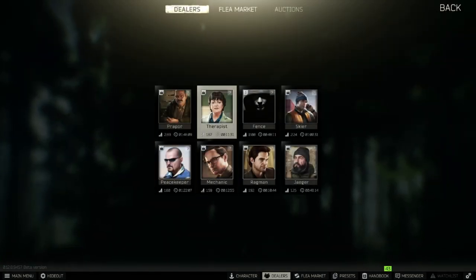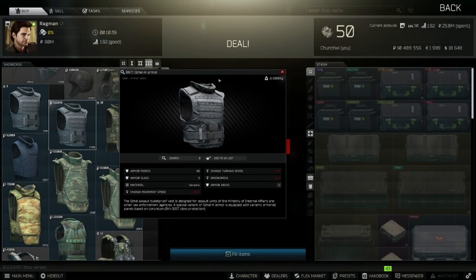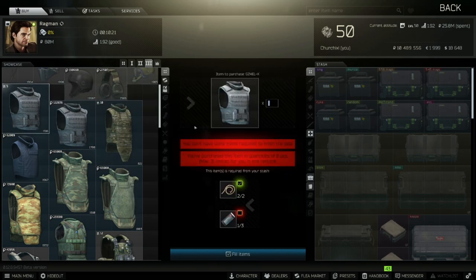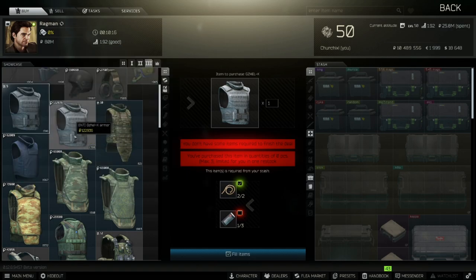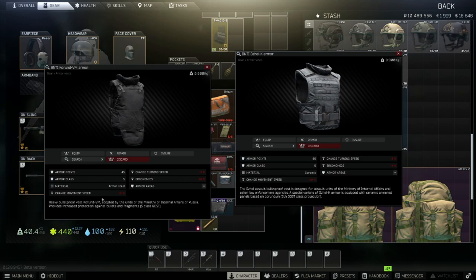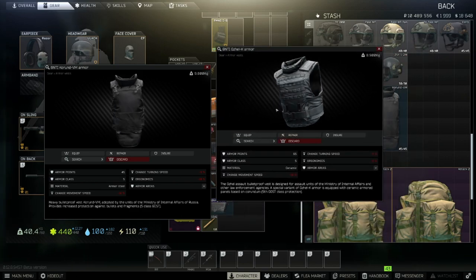People have compared this to the Gzhel. However, Ragman has higher level requirements — I believe level 3 Ragman requires level 30 — and the ruble purchase is locked behind a quest. So you can barter for it, and depending on the pricing of the barter items it may or may not be worth it. In my opinion this armor is superior. Yes, it does have some significant penalties compared to the Gzhel, but it's made of armor steel, so it will repair better and break down slightly less than ceramic armor. If you insure both, this one you could probably use again, whereas the ceramic one might be too damaged to repair and use at all.